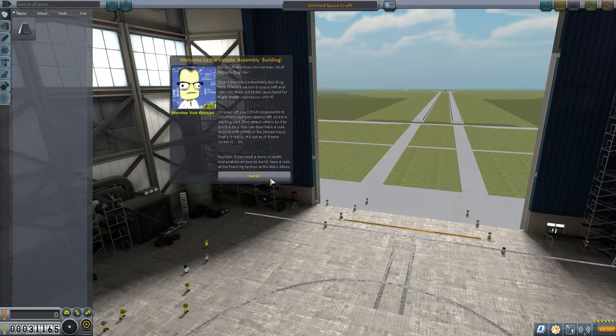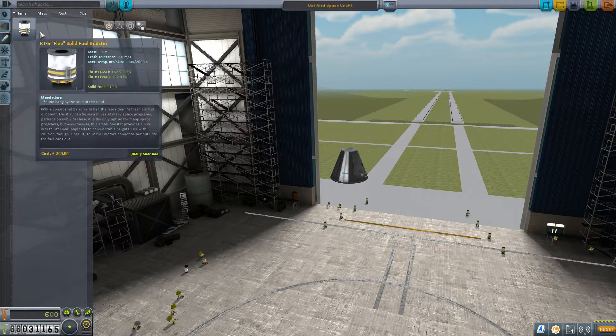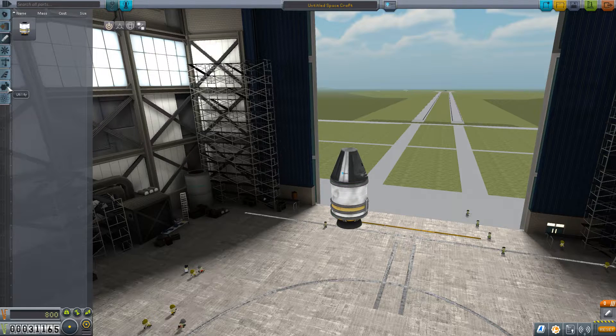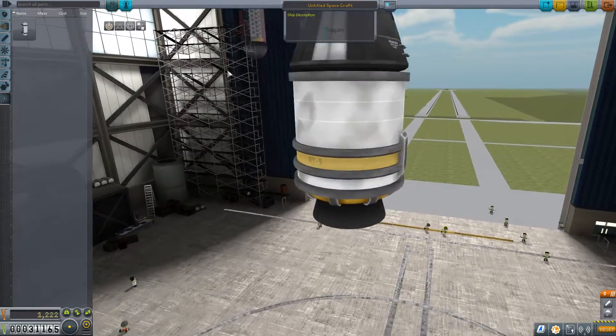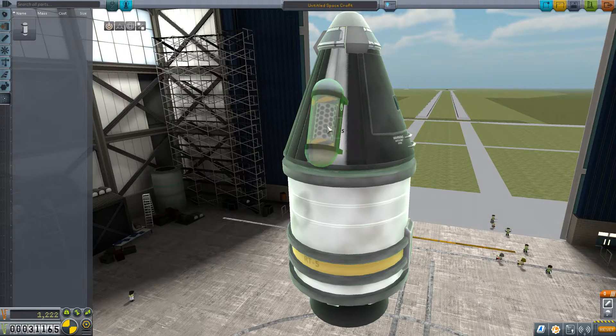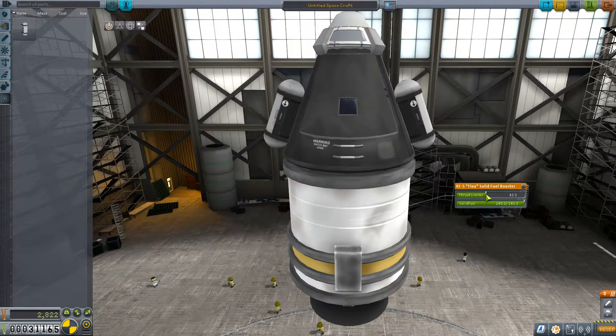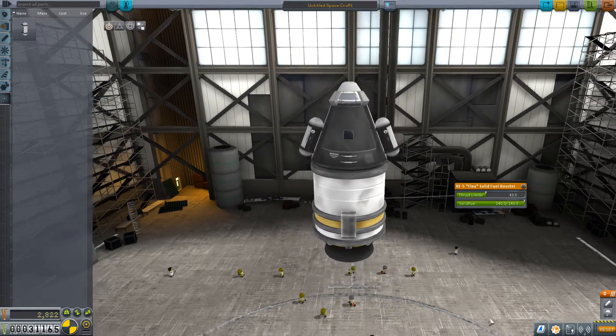Let's make ourselves something stubby. Everyone's favorite starter little spacecraft. We'll put those here — that should do it. We're going to dial that back a bunch; we don't need a whole bunch of rocket.